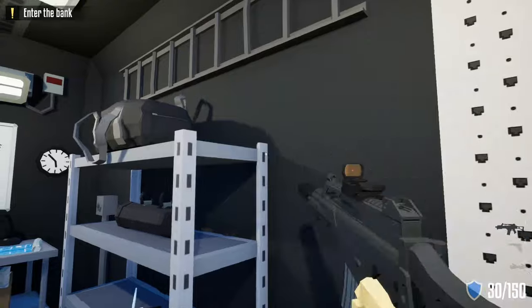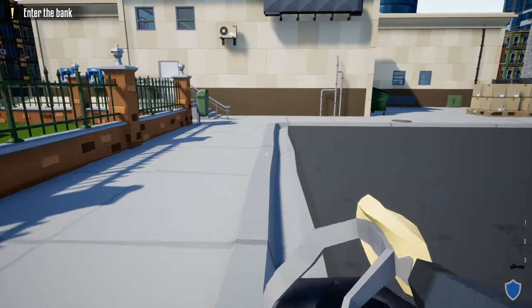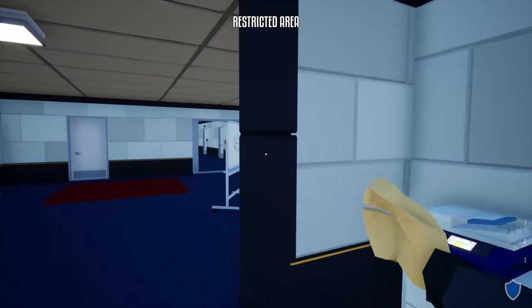First, grab your kit, your duffel bag, and your lock pick from the truck. Head over to the side door and unlock it with your lock pick, then leave the duffel bag outside for the time being. Once this door is open, we're going to hide underneath this camera here and wait for the guard to come in.